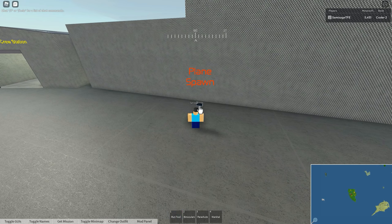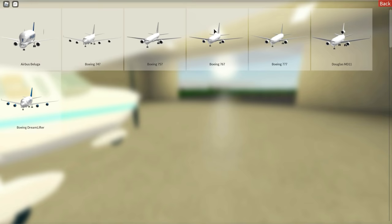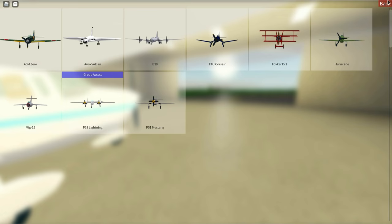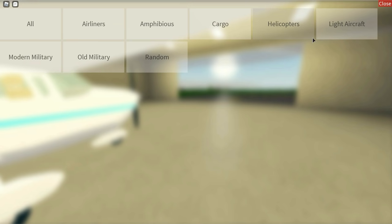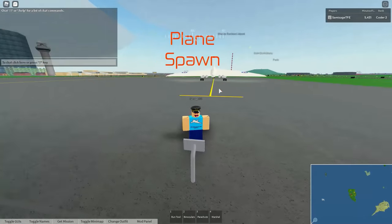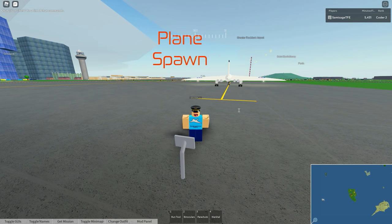I'm going to unequip any tools that I have equipped and click the box. Here you will see all the categories of aircraft. Most aircraft are free, especially airliners, cargo planes, light aircraft, and old military. However, if you wish to support the game, a few planes are game passes, and some are group access, which means you gain access to them when you join the Pilot Training Club group. I'm going to choose the Avro Vulcan in old military, as it's my favourite plane. The menu will close, and as long as there's nothing in the way, it will be spawned behind you.